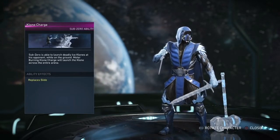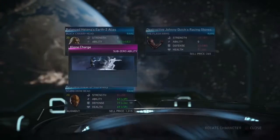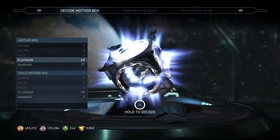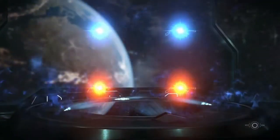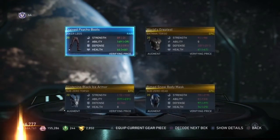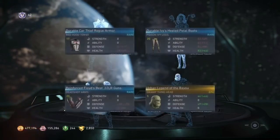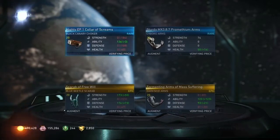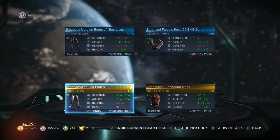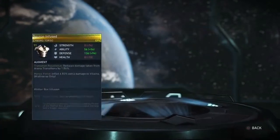Damn. So basically he has a projectile instead of his slot — that's way better. I keep exiting it, I'm so sorry. Nothing, nothing. I really want that chest plate actually for Sub-Zero. I think it's from one of the MK games — I know what it looks like.